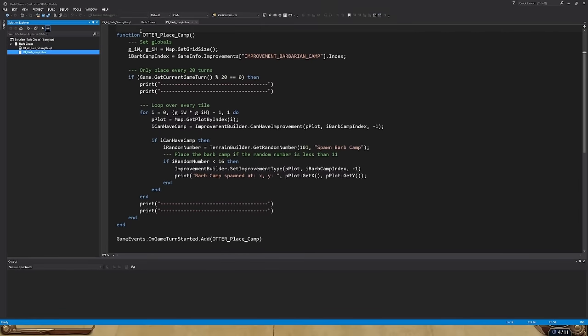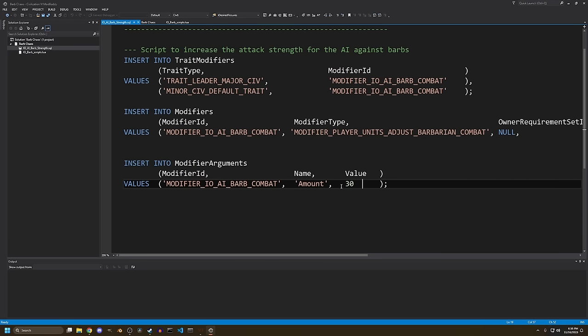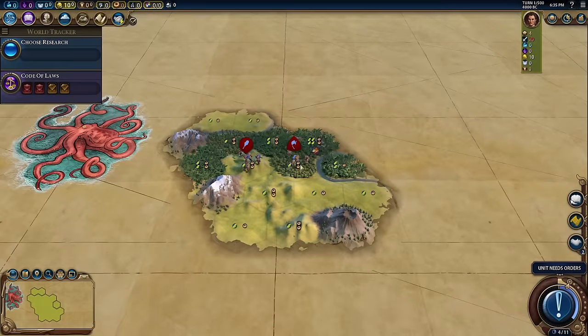My main complaint might be that the AI would be pretty bad at this — so I gave them a plus 30 combat strength against the barbarians. They will do just fine, and actually we need to kind of count on that.